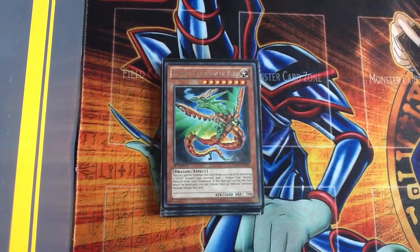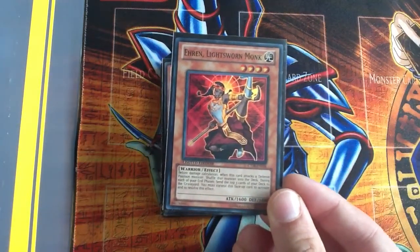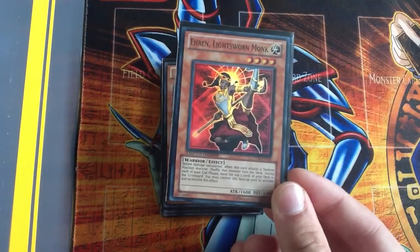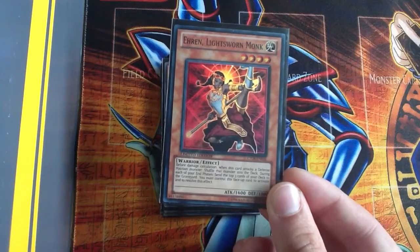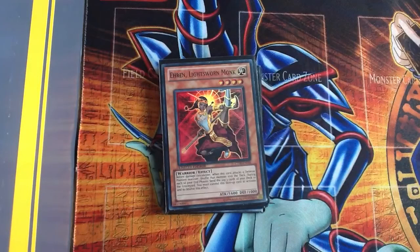It works really well. I have one Heron Lightsworn Monk — she allows me to at the end phase send the top three cards of my deck to the graveyard. I must control this face-up card to activate this, and she's a really good card — Level 4, 1600 Light monster — that's something else that goes really well.